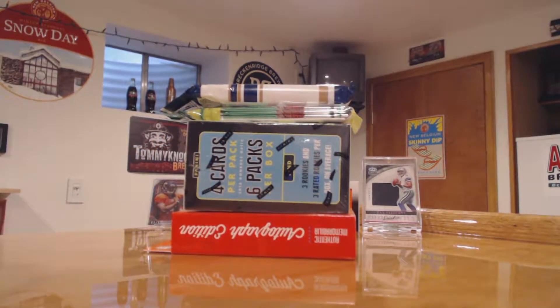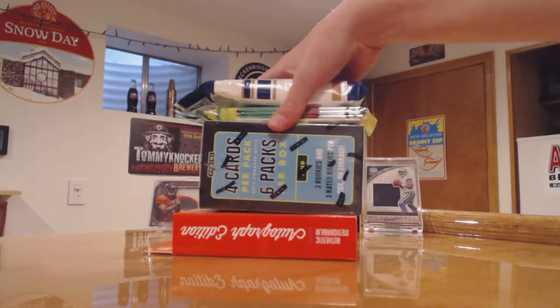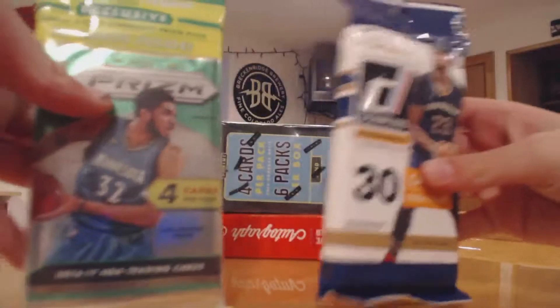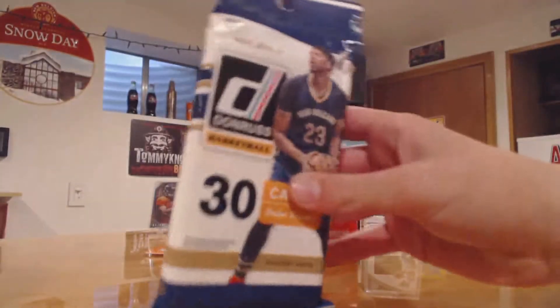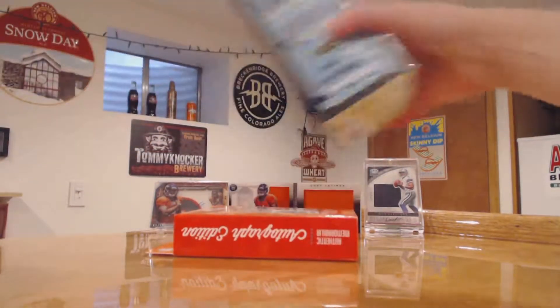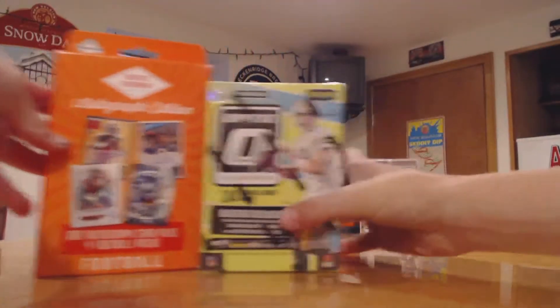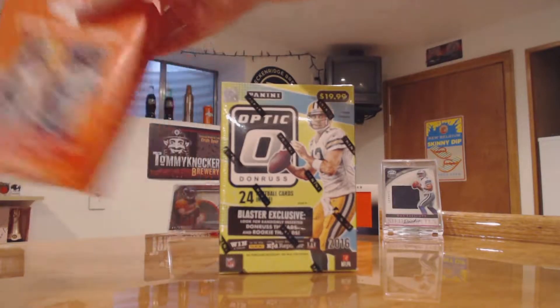What is up, this is Little C here back with another video. Just got back from Target — I picked up some basketball cards. I got a Prism hanger pack and a Donruss hanger pack for basketball, and for football I got Optic and a Fairfield company product. Let's just get right into this — football first.